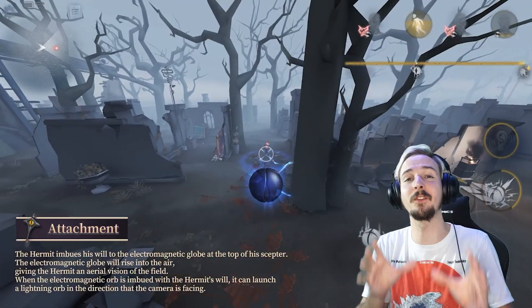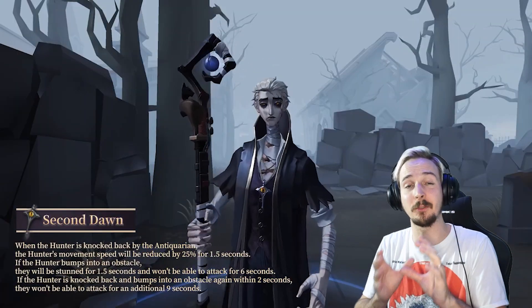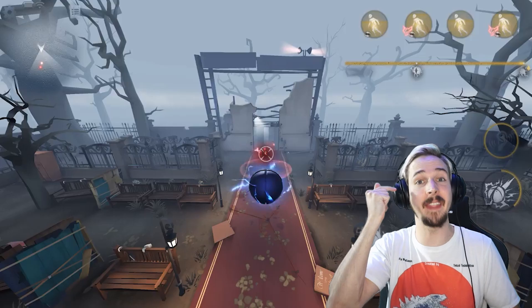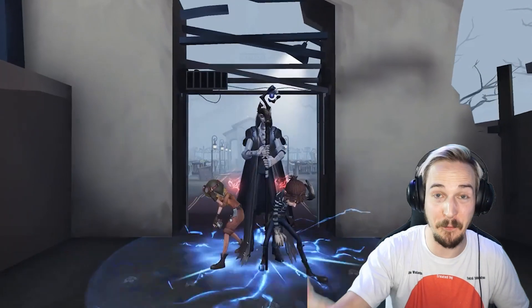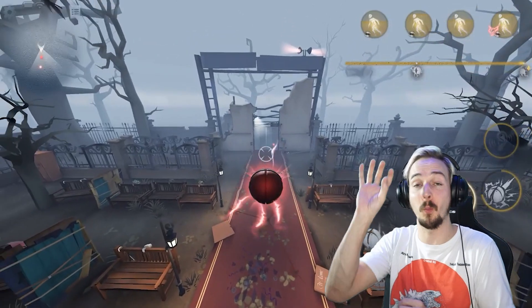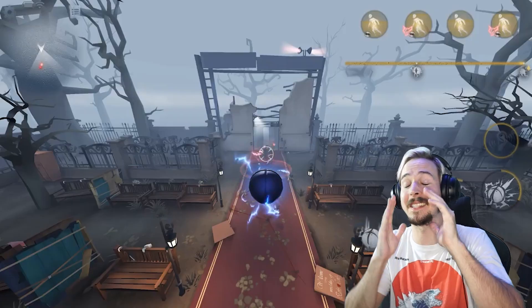But what if survivors have no charge? You can use the electromagnetic orb to shoot a positive charge at them, then switch your globe to a negative charge and shoot yourself out to those survivors to stun them right there. So you can switch the charge while you are using the globe in the air, which is absolutely crazy.